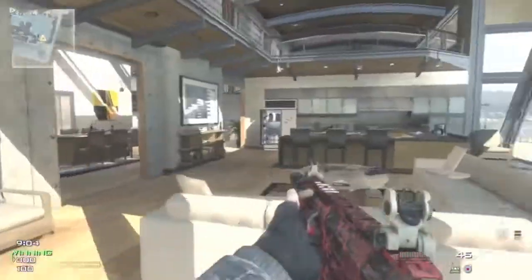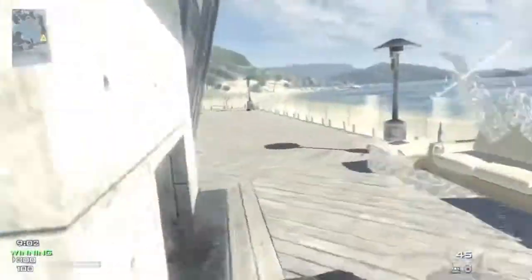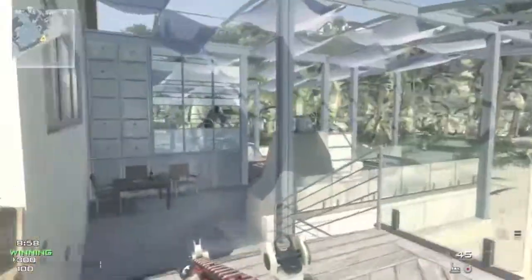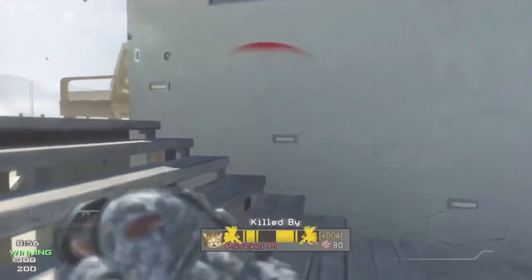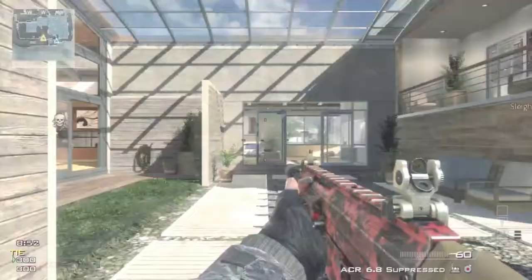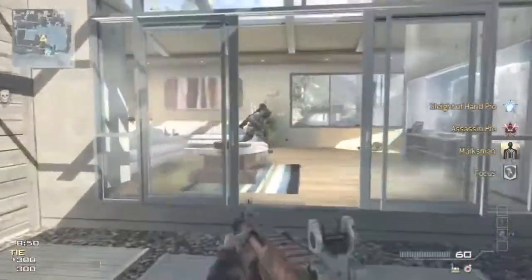It's a very very small map. All of these face-off maps are incredibly small — you can basically see the entire map by standing in one corner. You can see all four corners of the map from basically anywhere you stand, so there's not going to be a lot of long, boring stretches in these games.